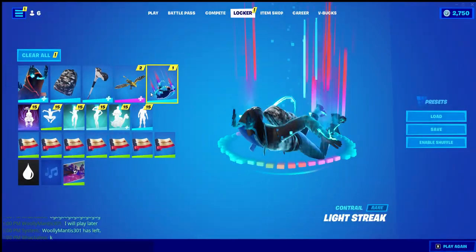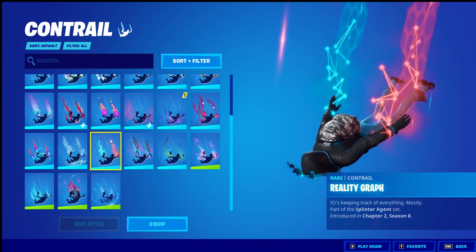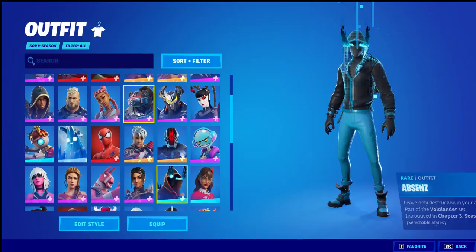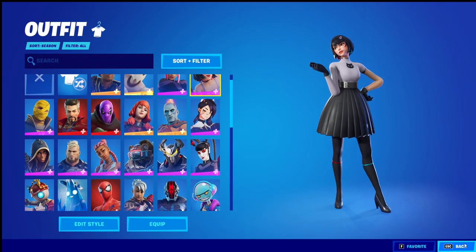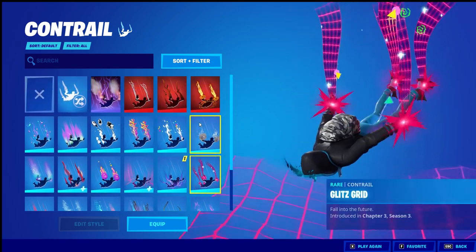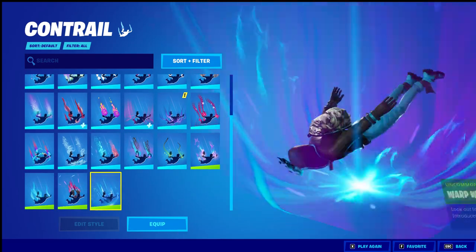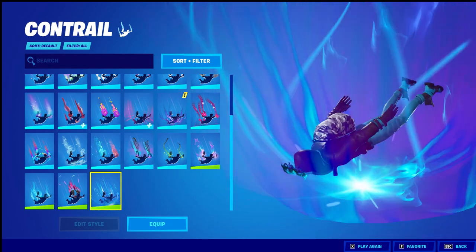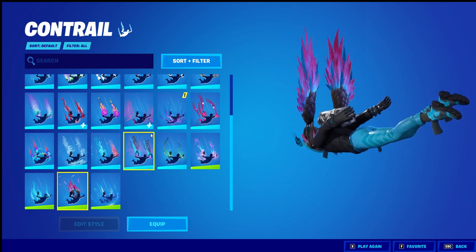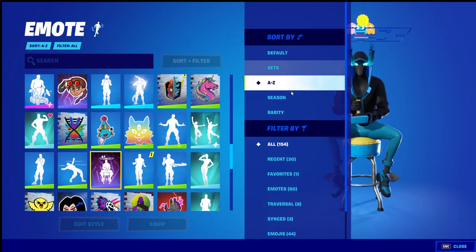Let's get to contrails — I don't have very many, I only have 25. I like to wear this one with some skins, for example Evie, because it matches her colors. You might as well have just made that a Nintendo collaboration skin honestly. Warp Brave — oh my god, I hate this one. If you wear it you can't see anything around you, it's so dumb. This is Dino Feather — I think it's one of the smallest contrails. But yeah, that's contrails.